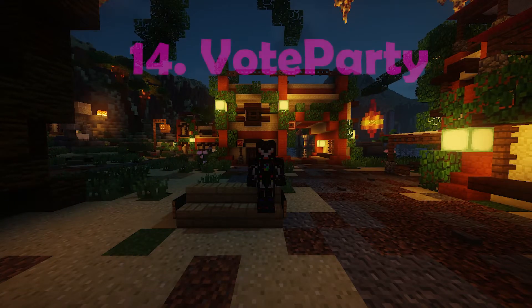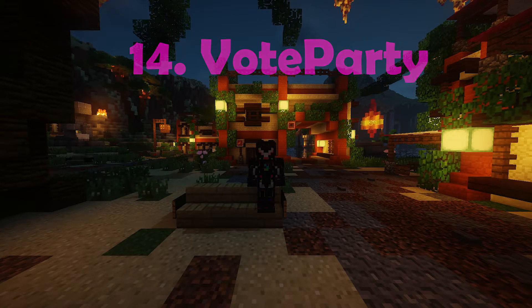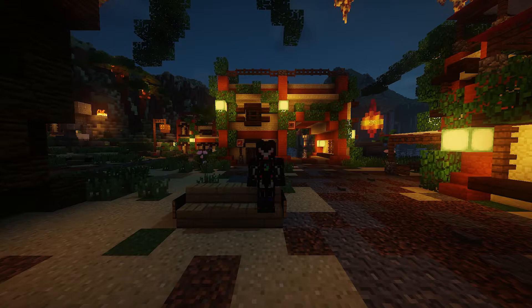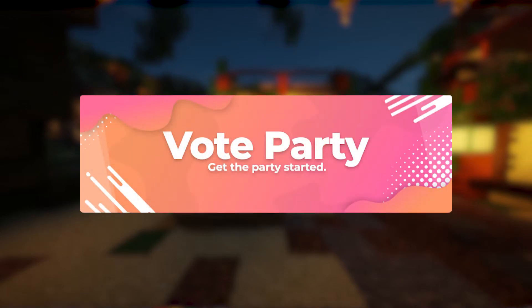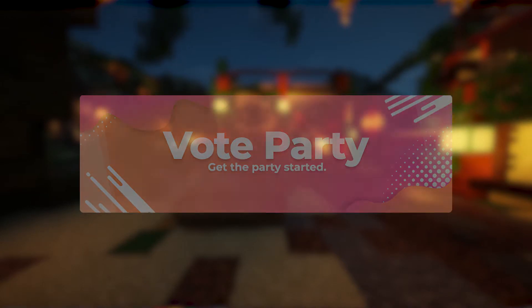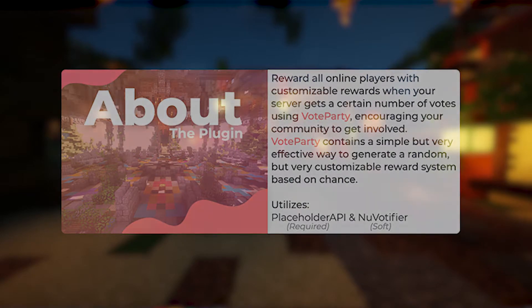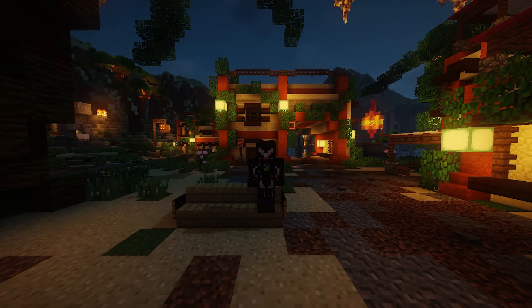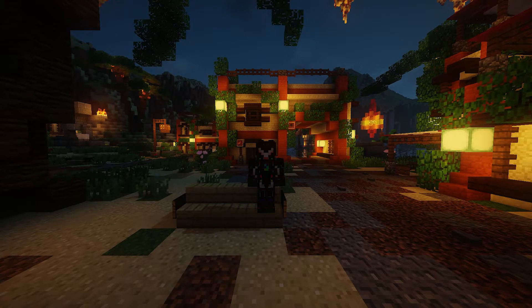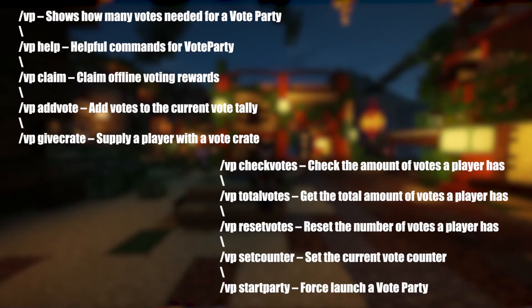On the 14th spot we have Vote Party. Vote Party is a simple plugin that allows you to reward players on your server with rewards for upvoting your server on a server list. The reward and threshold are both highly customizable. This plugin increases your votes on your server list, meaning you get more players. You can also create crates which are like slot machines, but they can be opened if the user has a key. You can create different level crates with better items each level. Here is a list of some useful commands.